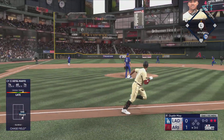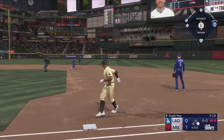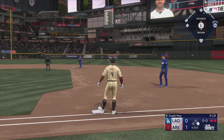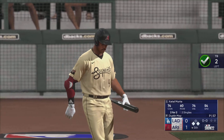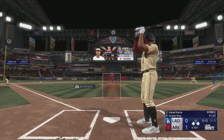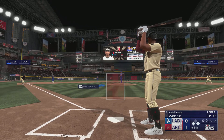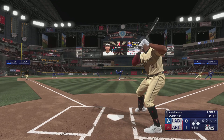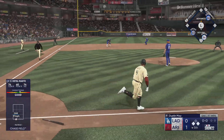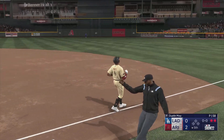Puts it in the air out towards left center. Can't get their base hit. On the ground, two ball fires to second for one, and a run scores on the double play.